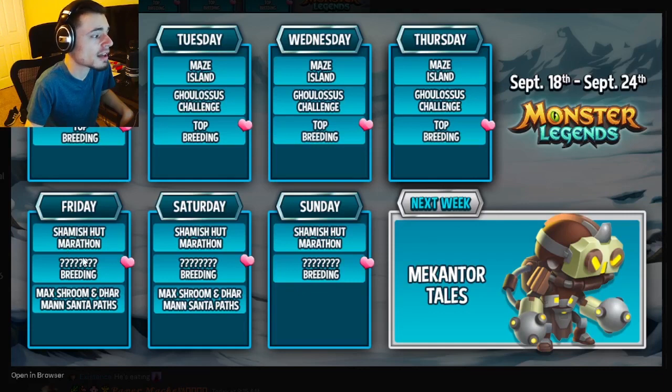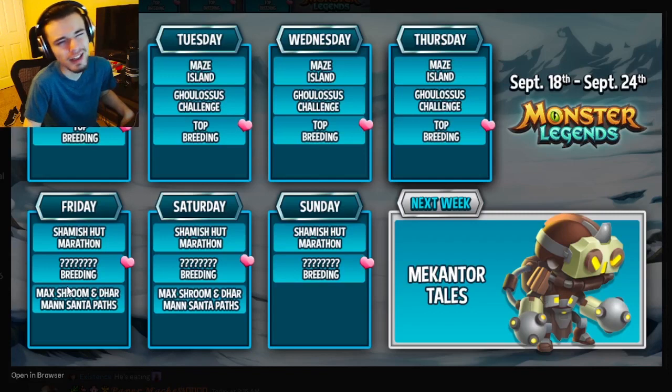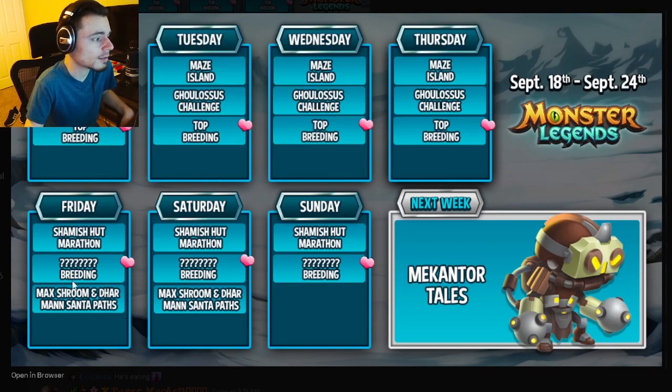Friday and Saturday are also the same — they both have a new Marathon where you can get a brand new mythic and a ton of food, plus a new Breeding Event where you can get another brand new mythic. There's also a Max Room and Darman Santa path. Darman Santa was pretty good but is a bit outdated now, and Max Room is just okay, so Darman Santa would be the pick there.